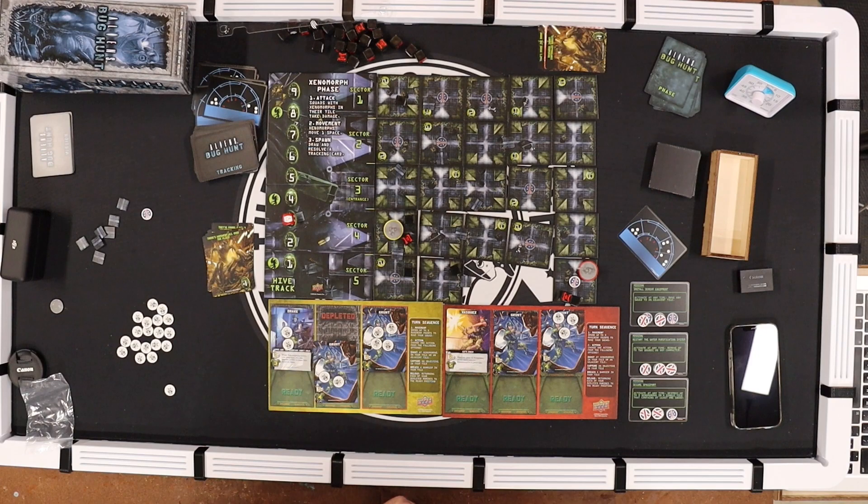That was still fun — it was so close. All I needed was this one token. There are ten of these and you only need nine — this was just an extra. One token and get her out, and I would have won. Oh well! This is Aliens Bug Hunt, a very fun game. I hope you enjoyed watching me play it. I'll put a link to where you can get your own copy down in the video description. This is Jim the Tabletop Engineer — thanks for joining me, and I'll play again very soon. Take care, everybody.